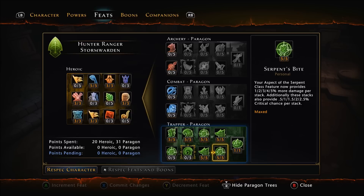Aspect of the Serpent class feature now provides 5% more damage per stack and 2.5% crit chance per stack. So at 3 stacks that's a total of 24% damage and 7.5% crit chance — a really, really significant buff. I definitely recommend using this class feature.